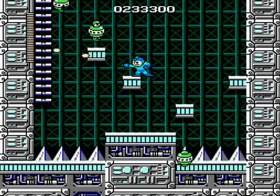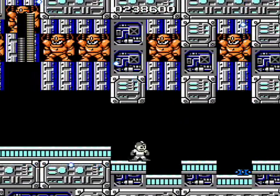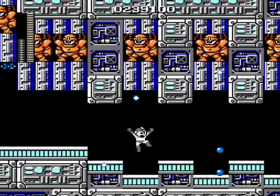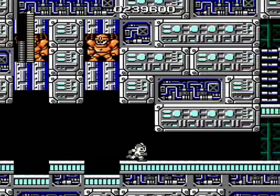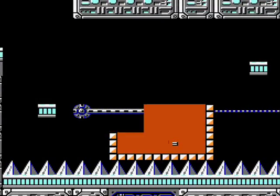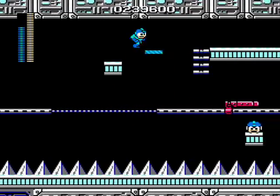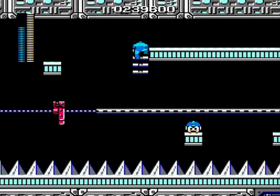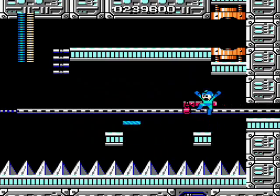One more level to go. Inside this narrow hallway full of Guts Man wannabes in the ceiling, grab the rolling cutter to take out the bullet sprinklers — this area is a pain in the ass otherwise. When you get to the ramp, grab the magnet beam and extend it just before the huge rip in the wire; you can't make the jump without it. When the platform is on its way back, drop down and grab the extra life and that thing which replenishes your health and all your weapon energy.